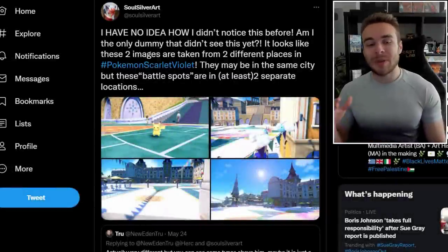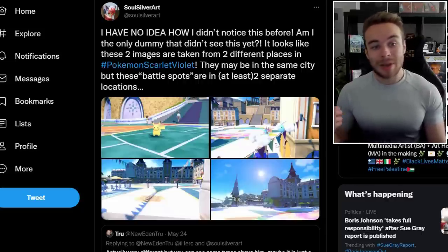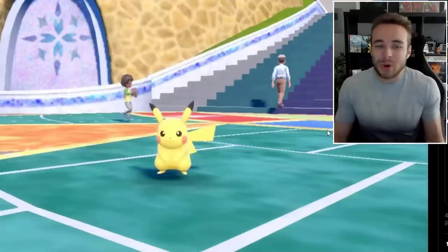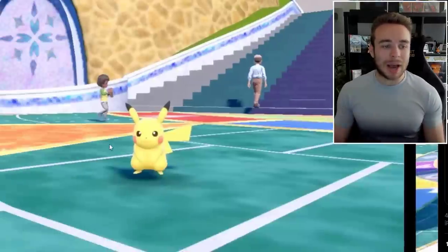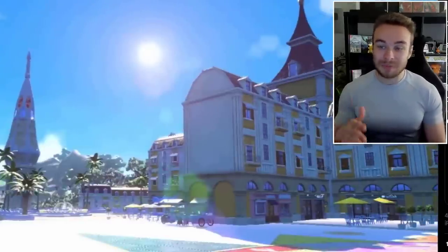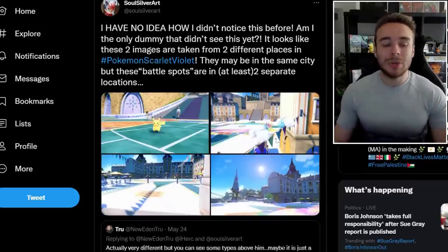Starting things off, let's go over something that you might have missed in the reveal trailer for Pokemon Scarlet and Pokemon Violet. This is a thread by SoulSilverArt saying, 'I have no idea how I didn't notice this before — am I the only dummy that didn't see this yet?' It looks like these two images are taken from two different places in Pokemon Scarlet and Violet. They may be in the same city, but these battle spots are in at least two separate locations.